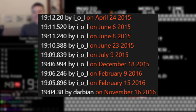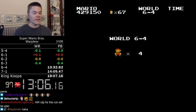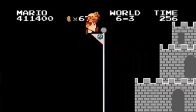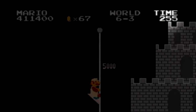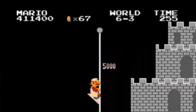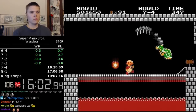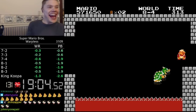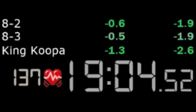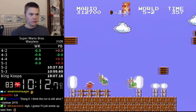Blubbler's year-and-a-half reign over the world record had come to an end. In the run itself, Darbian was able to gain a framerule in 6-3 by doing the level perfectly — ending the stage with a 2:56 on the timer gives 6 fireworks, which loses time, but ending it right as the timer ticks over to 2:55 gains a framerule. He also gained time from a faster Bowser kill in 7-4, and gained about a second from not getting hit by Bowser in 8-4, ultimately resulting in a run about 1.5 seconds ahead of Blubbler. Darbian was indisputably on top of the Super Mario Bros. speedrunning scene after his 19:04.